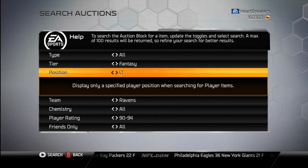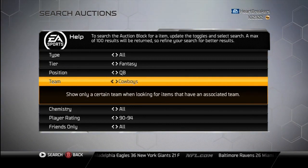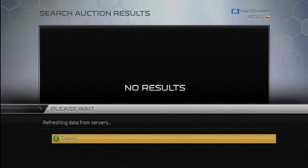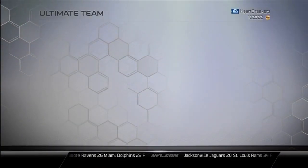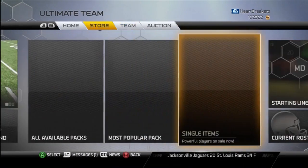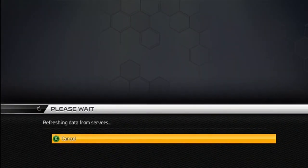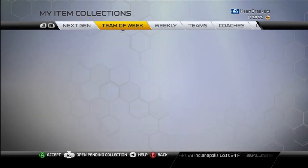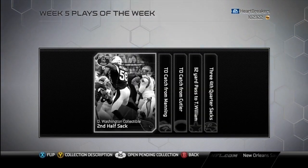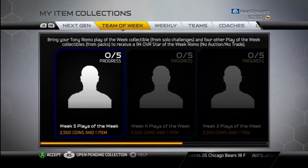And then the last one is Romo, which I think you've got to do the collection to get him. But I'm not 100% sure, so I'm going to check. I think he's a 95. Yeah, you're going to have to do the collection to get him. Probably fantasy collectibles again. Let's go into the collections. Stefan Gilmore — there's Tony. He's just the same as every other week: just get the 5 collectibles, collect them, and you get the Tony Romo.